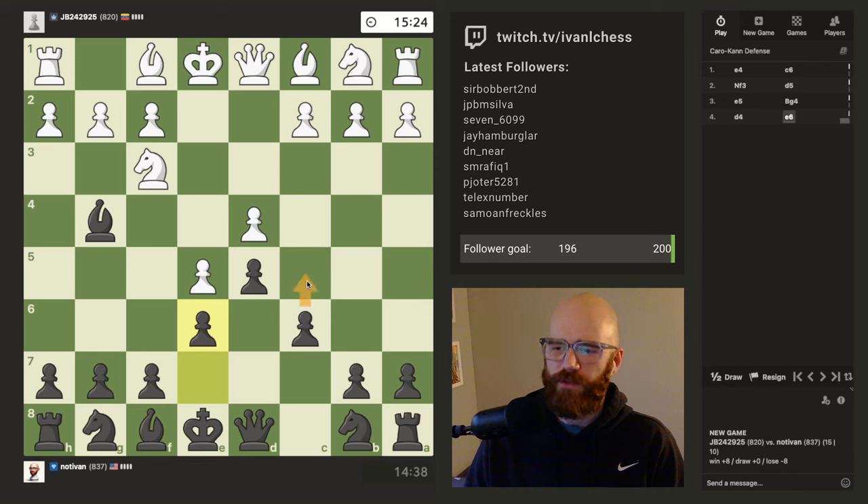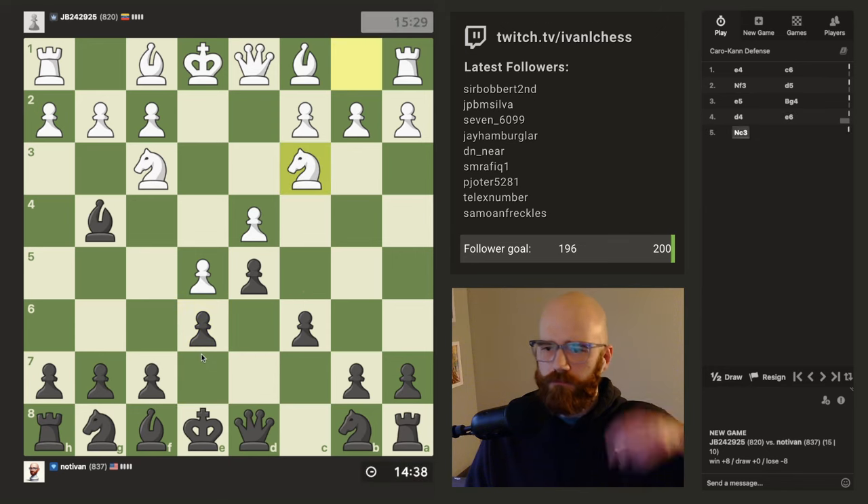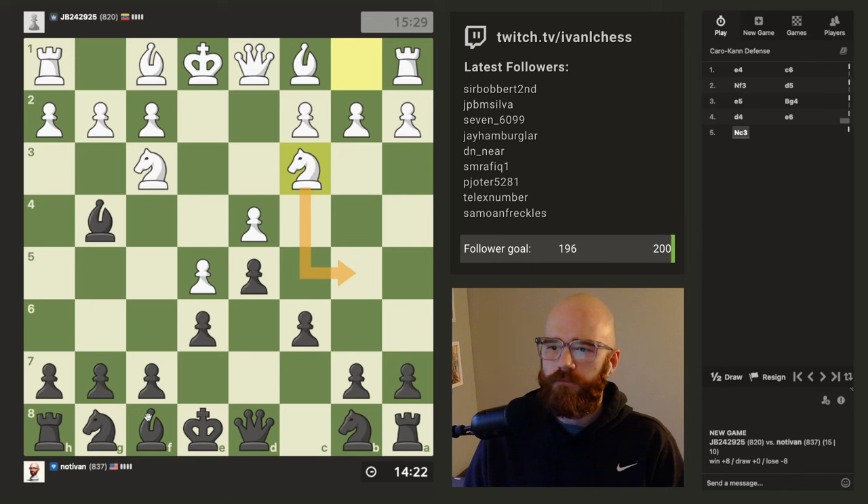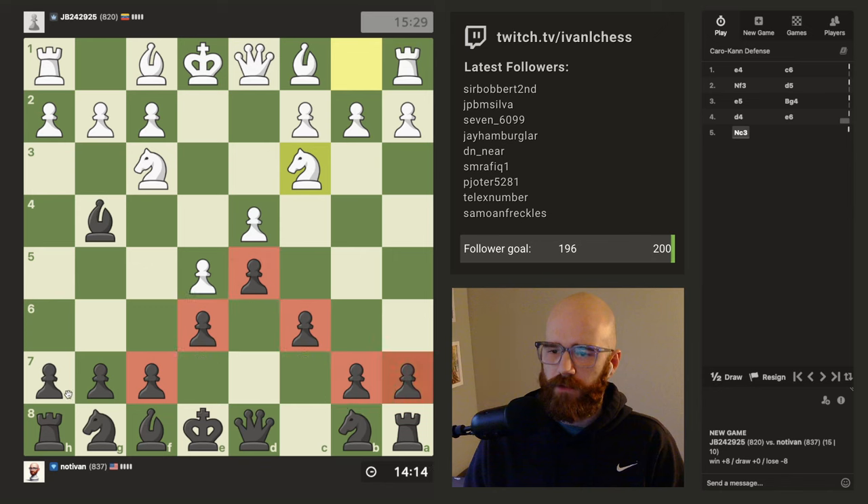I don't know if this is the move. I don't know if I'm making the e6 move one move too late, but I think my next move will just be c5. I think the idea with the Caro-Kann is that your pawns end up on light squares, so it's better to get rid of the light square bishop and try to keep the dark square bishop around.